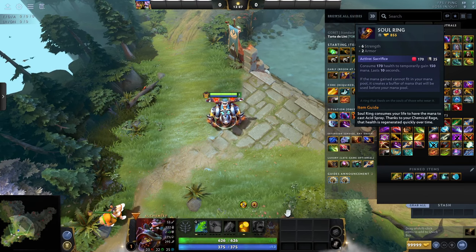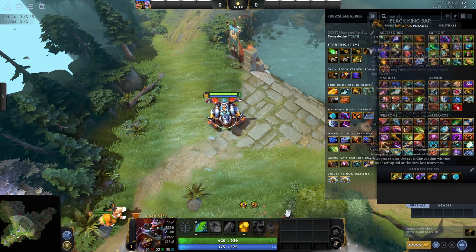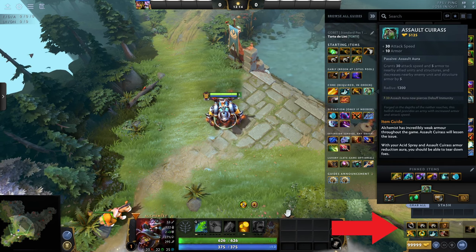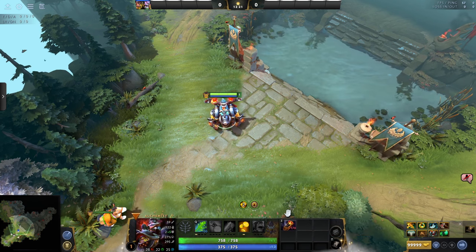To set up quick buy for multiple items, hold down control, shift, then click through the items that you want to buy in order. They'll be placed over here and you won't have to open the shop for a while.